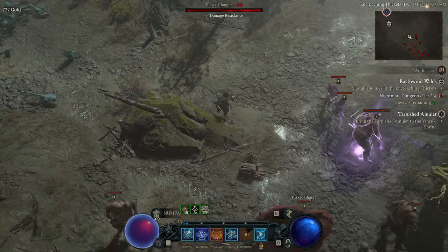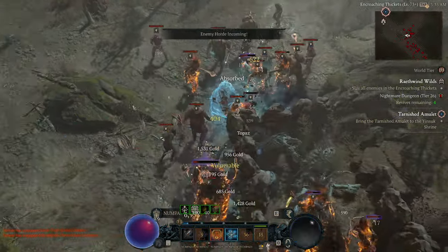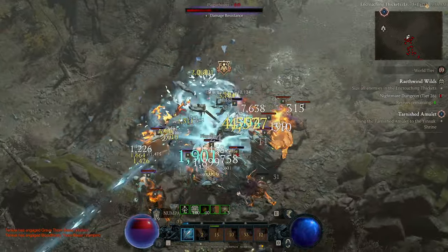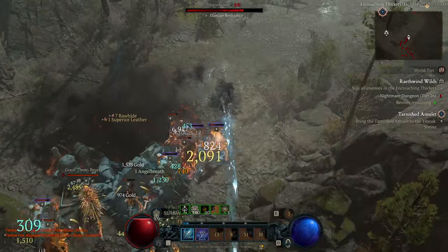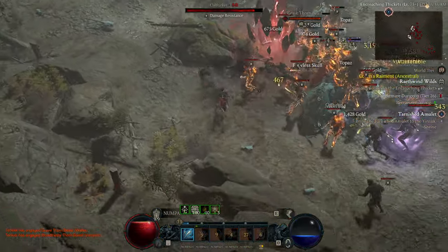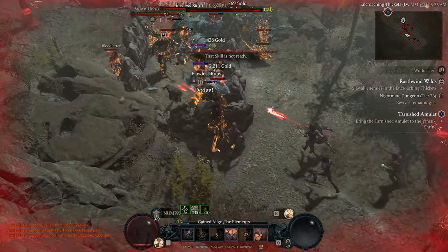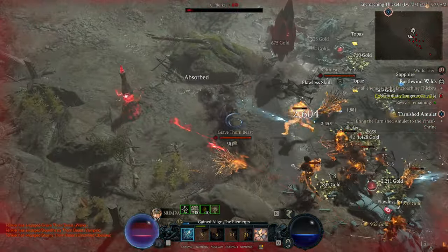The next Capstone Dungeon is level 70, and it unlocks World Tier 4 — Torment. This is when you truly enter the endgame. Enemies are significantly more dangerous, there's more at least, they hit much harder, and personally I found the damage done to be problematic until I upgraded my gear. Don't do the level 70 Capstone Dungeon at 58, by the way — I speak from experience. It's just going to be miserable afterwards, unless you're playing in a group.